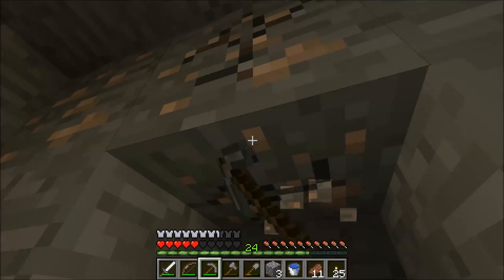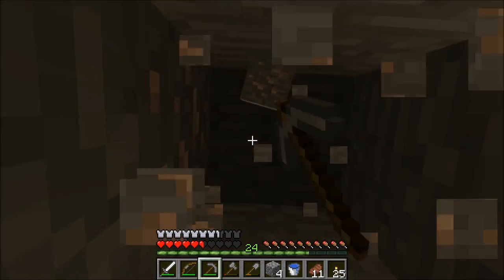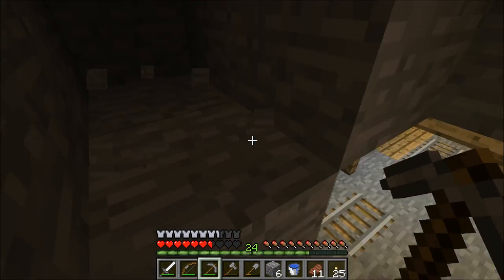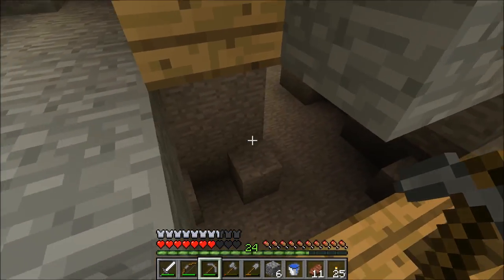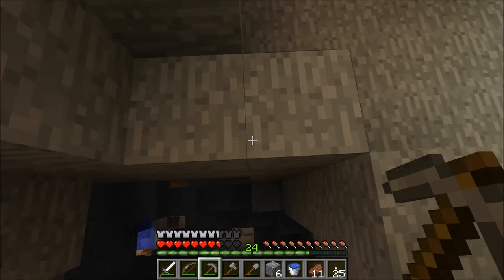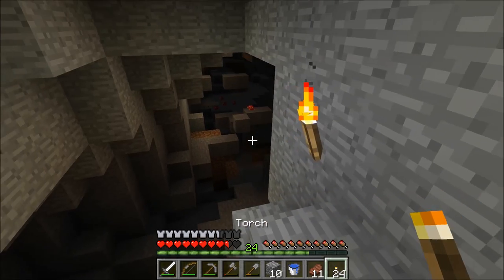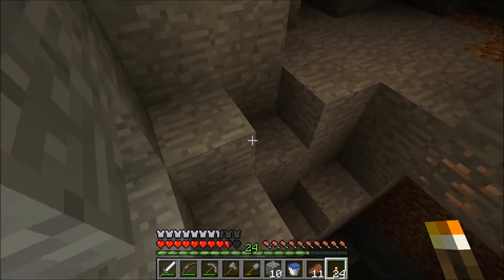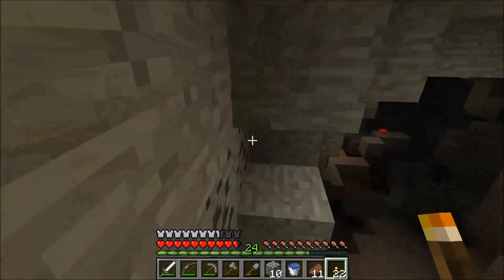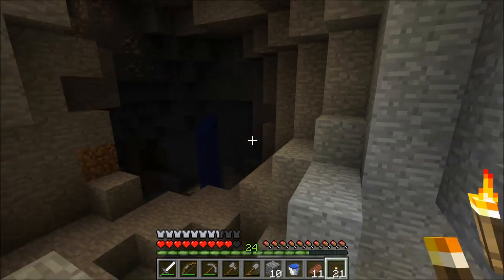I know the mineshaft was right around here somewhere and I want to work my way down because I want to find diamonds really badly. We're at level 36 so we still have to go down some more. Over here it went down pretty far — there looks like some water. Let's work our way down the side right here. Oh yeah, look at this place — this is a huge area! Really good for finding diamonds — whenever you find these really open areas down deep, so much of it is exposed.